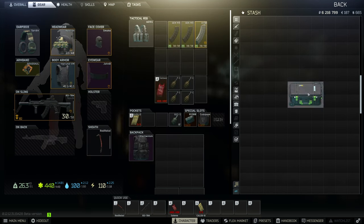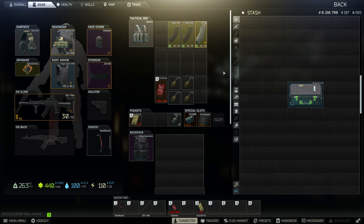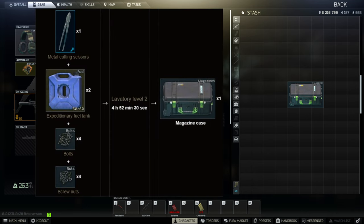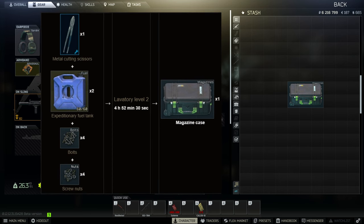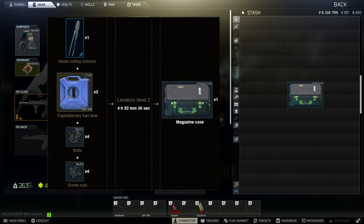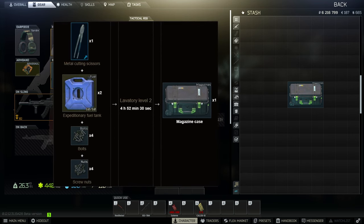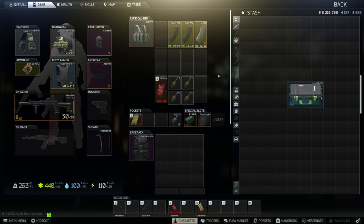Magazine case provides 49 slots while taking up six slots. It is sold by Mechanic level 3 for 280,000 rubles after completing Shooter Born in Heaven. As the name suggests, it stores magazines. Magazine case can also be crafted in Laboratory level 2 for metal cutting scissors, two expeditionary fuel tanks, four bolts, and four screw nuts. When crafting, you can also use 0-out-of-60 fuel tanks to get more value. While searching on the flea market, you can filter and untick the box showing only functional items to save some cash.